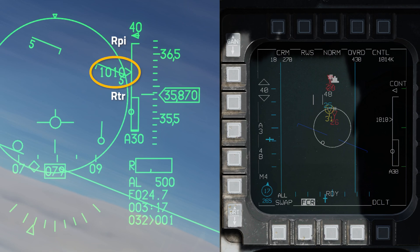Looking at the HUD we're between RPI and RTR. RPI is the Range Probability of Intercept, and RTR is the Range Turn and Run. RPI is when the target is within high determination criteria of the AMRAAM, and RTR is when the target is within the no escape range of the AMRAAM.